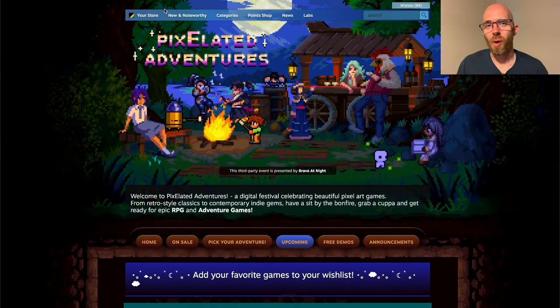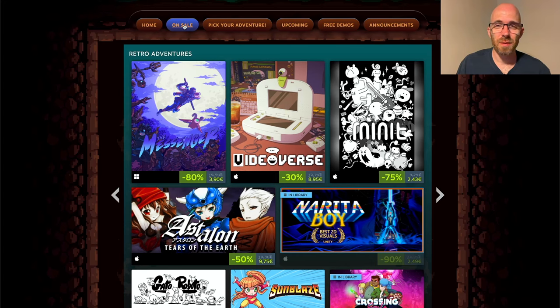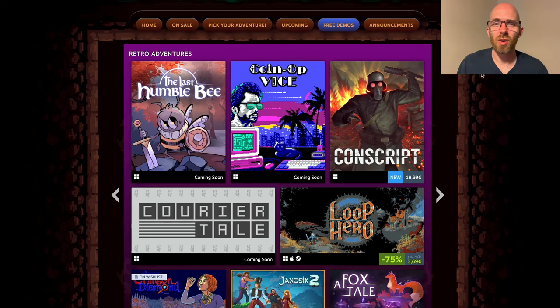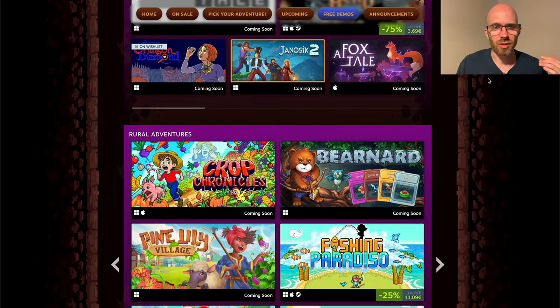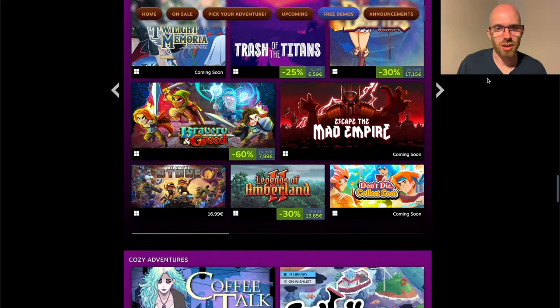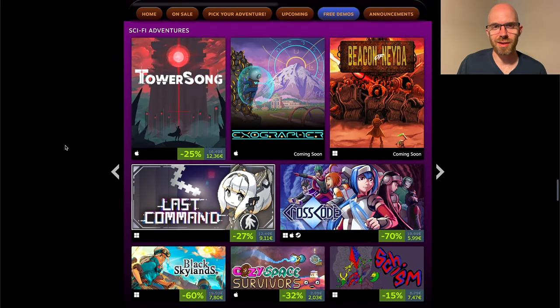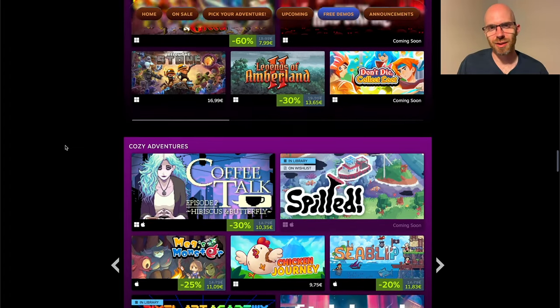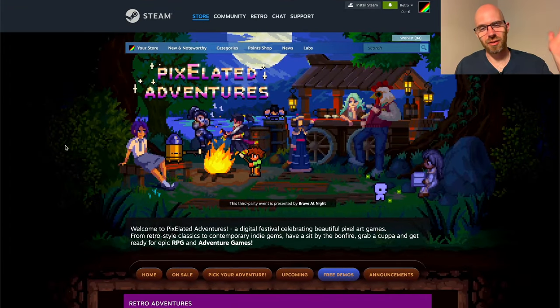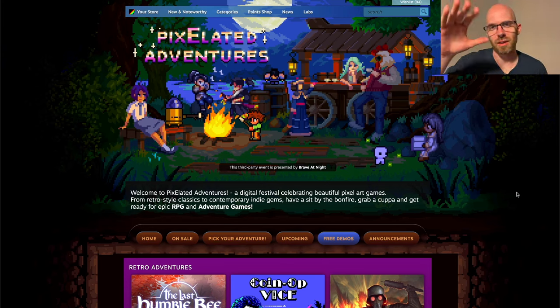Definitely go to the Pixelated Adventures Steam Festival site yourself, check out all the games on sale, try all the ones that have a free demo, and look into the genres and settings that you like most. There are just so many great games out there — you have to find the one that speaks to you. Thank you so much to Pixelated Adventures and to Brave at Night for organizing this. It was a complete pleasure to go through all of this. I hope you will have something to play, and I will see you in the next one.